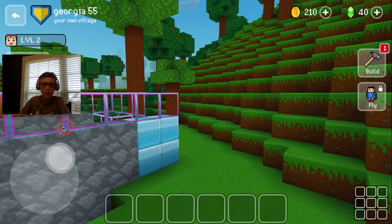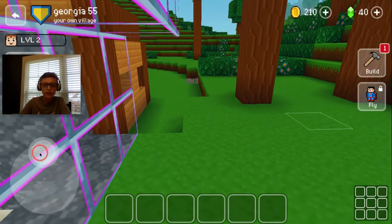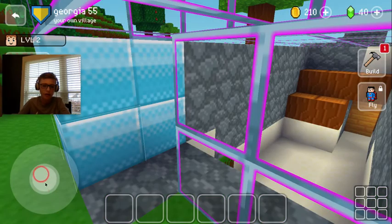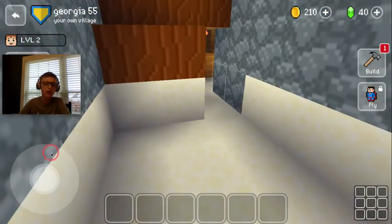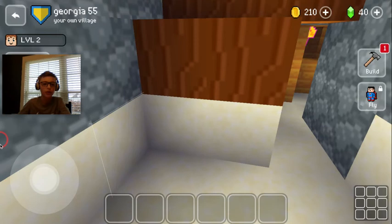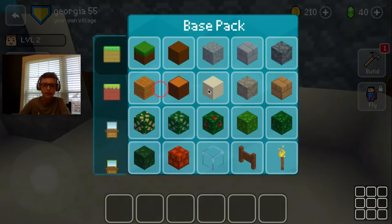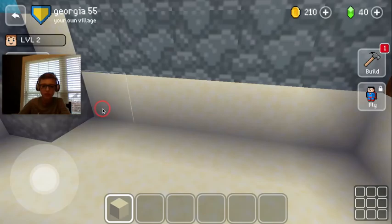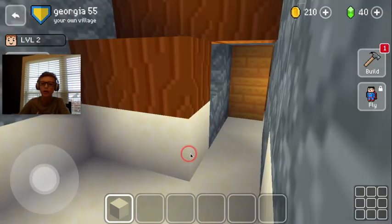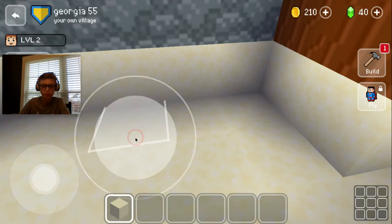Let's go to the front and start in the mudroom. I wonder if I have fencing yet, because you need to unlock it. I'm thinking of putting a bench right here on this corner. Let's change that to sand so it blends in.